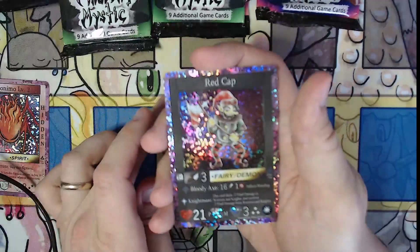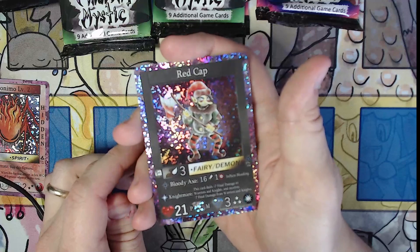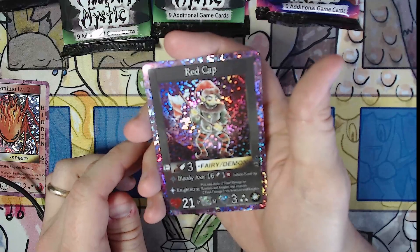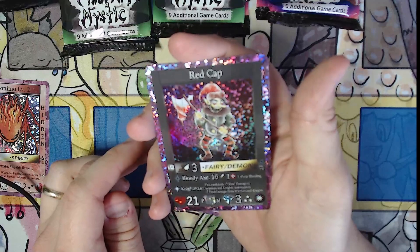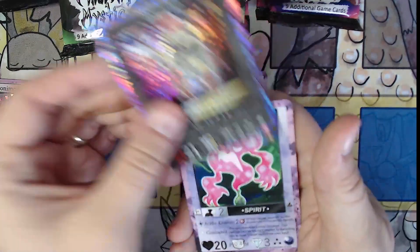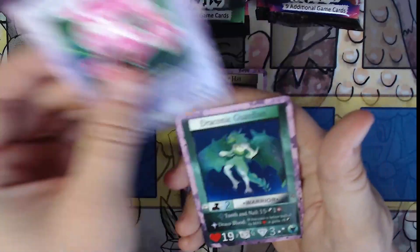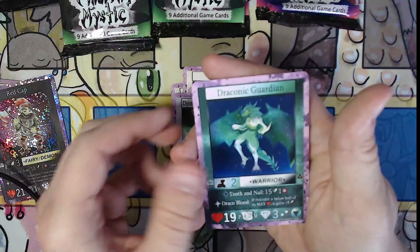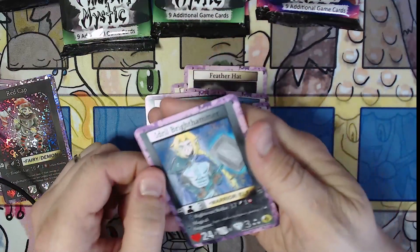Red Cap — that is really good, that looks amazing. Very good holo. I love the black border. Again, this is by Philip Siegel. Very good. Jhin of the Witch's Brew, very nice. Draconic Guardian, and Idril Brighthammer.